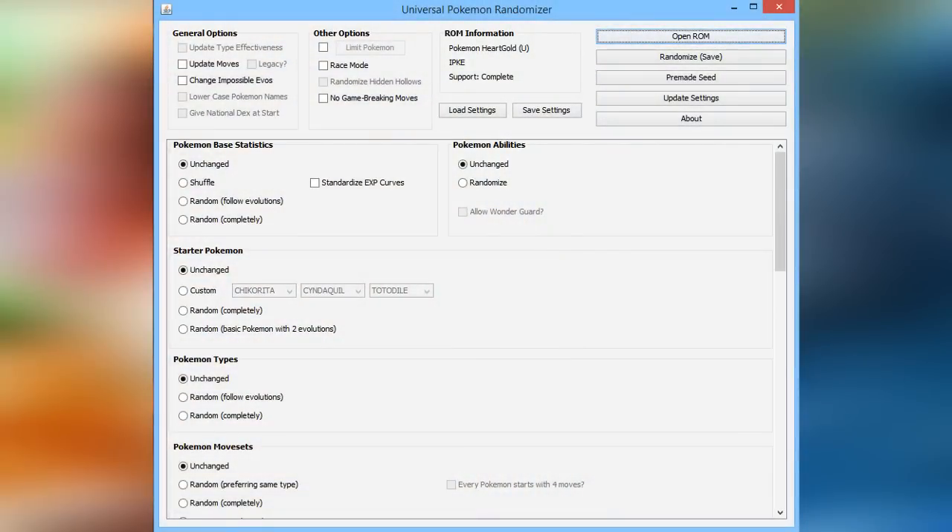Alright, welcome to Pokemon HeartGold Ultimate Randomizer Nuzlocke. I'm showing you how I randomized the ROM that we're going to be playing on for this series. Basically, what an Ultimate Randomizer Nuzlocke is — as you can see on the screen — I'm making every single thing random.